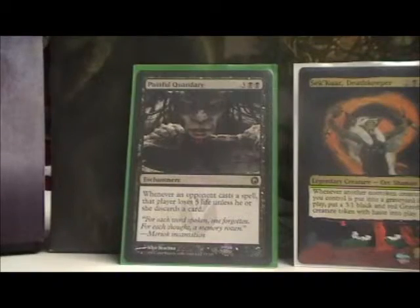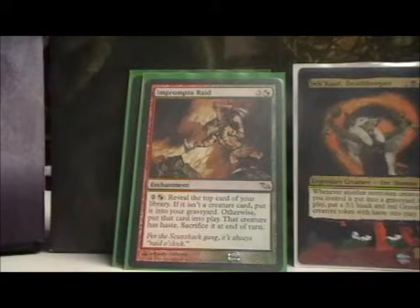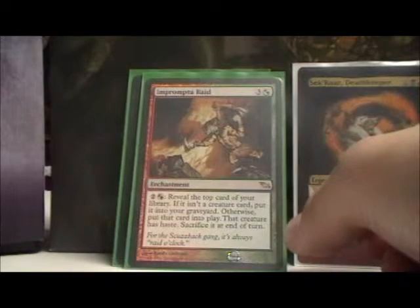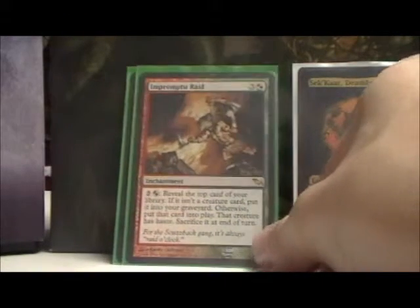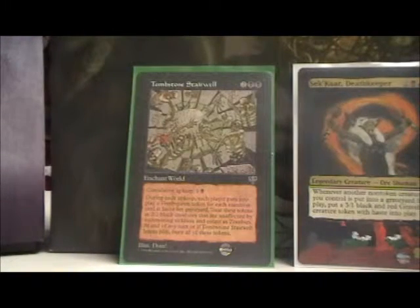Painful Quandary punishes my opponents for doing stuff. Impromptu Raid tosses out the top card of my deck — if it's a creature, it gets haste and gets sacrificed at the end of turn. Very good for me because I like that.